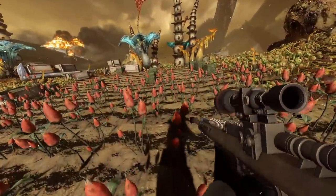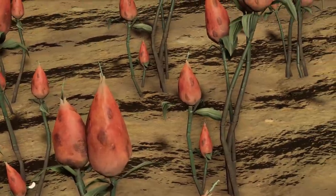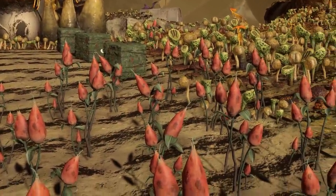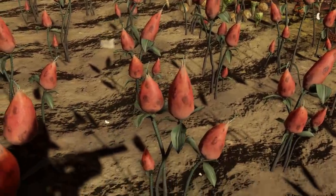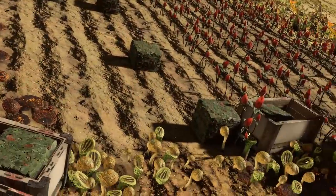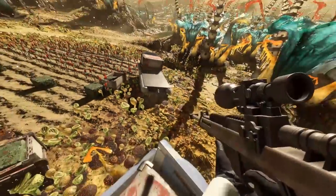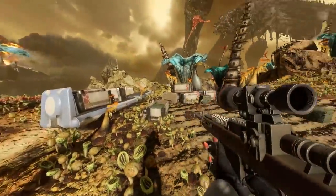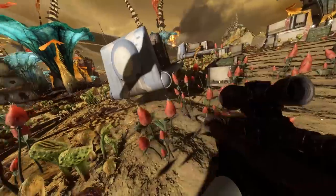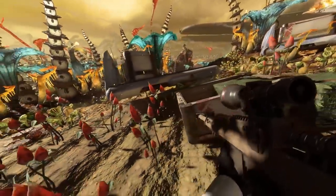The battle takes place because of a valuable medicinal plant called nysilin. This is the same crop Hondo wanted to take in the Clone Wars TV show. In this game, the droids and clones are fighting over it and we can see it being grown by the farmers on the map. They even have crates full of cubed nysilin. The droids transport these crates using carts which I believe are brand new and have not been seen in Star Wars before.